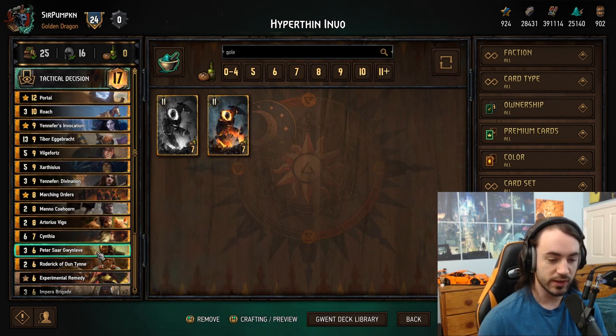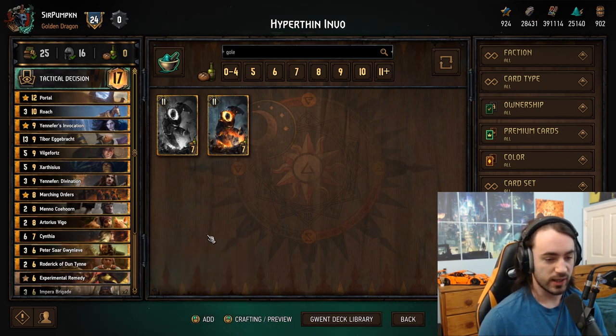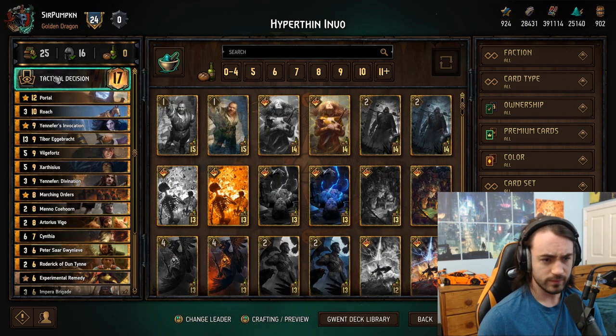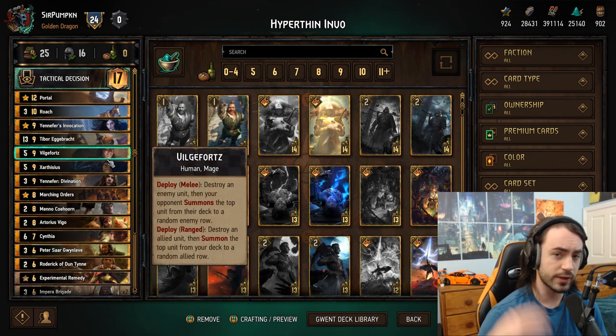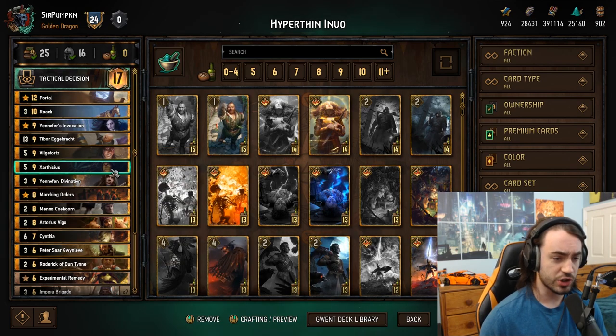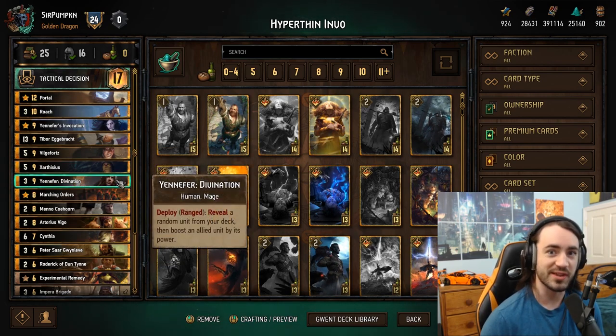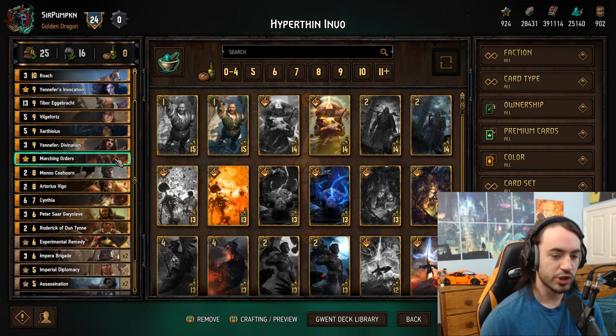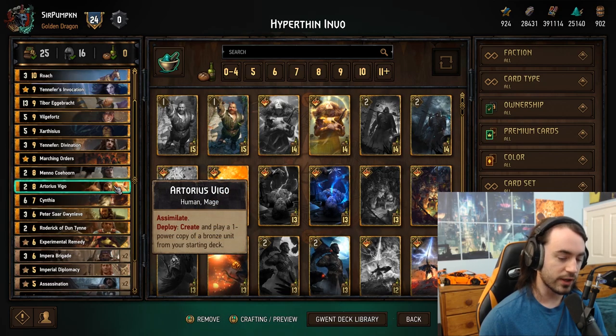You do lose six points overall — the difference between T-bor and Imperial Golem is two times the three-proc, so you lose six points total. But if it means one of your cards doesn't get Professional'd, that's a big deal. Not to mention you get two extra provisions to work with, and that could be significant. If you're seeing a lot of Professional, I'd suggest dropping T-bor for Imperial Golem. Those extra two provisions — you can upgrade Experimental Remedy, swap out Peter, or probably swap Peter for a Sire.